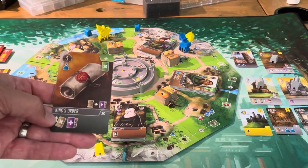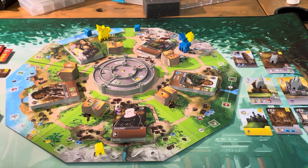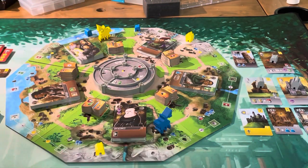For our turn, we're putting our King's Order card down, giving us three movement. We push everybody down and continue along the outside of the board — one, two, three — and we're finally at a spot where we can acquire some coins.